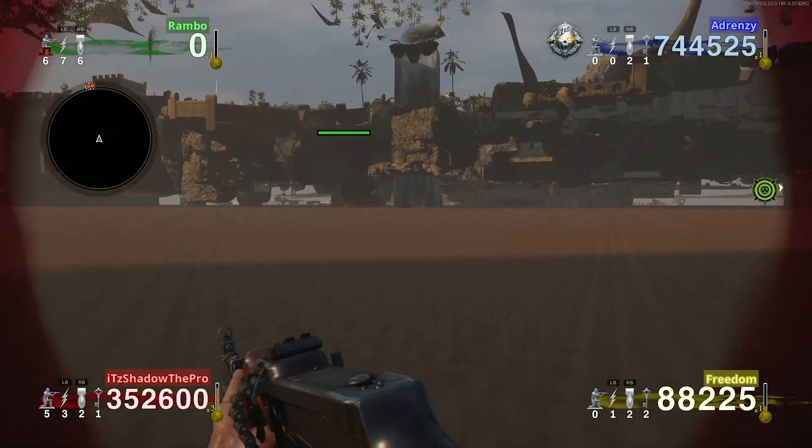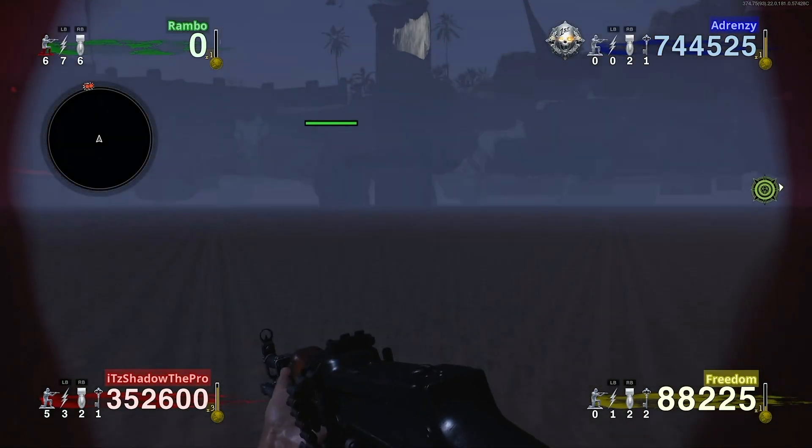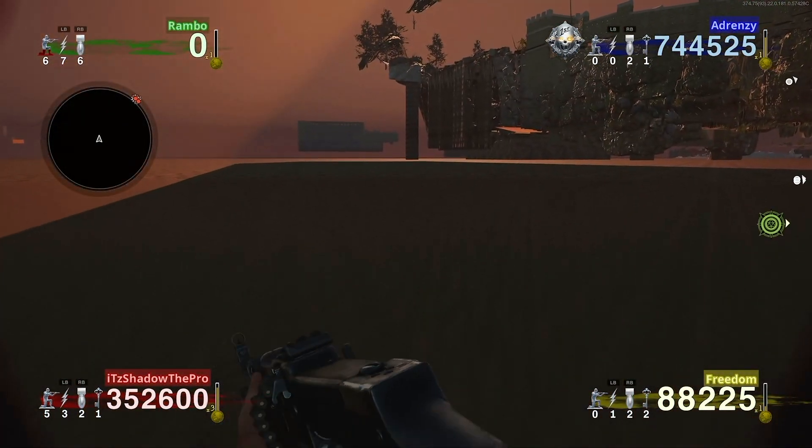Sometimes it's difficult to do correctly, as you might get stuck underneath the map or some silly shite like that. In which case, your teammates could just teleport you back to safety by entering a nearby bonus area, and then you could try again.